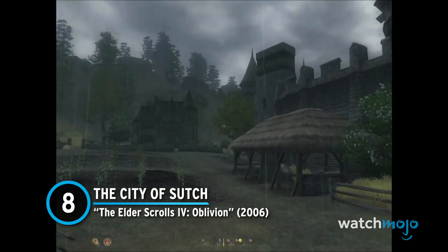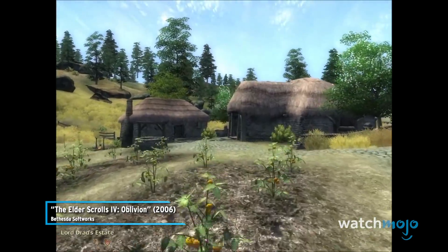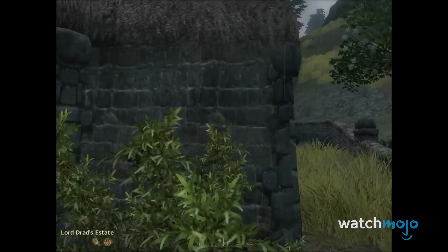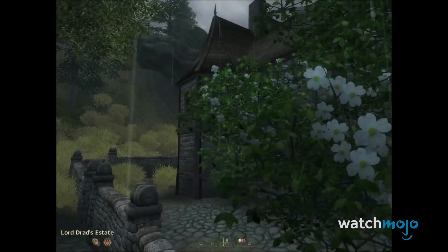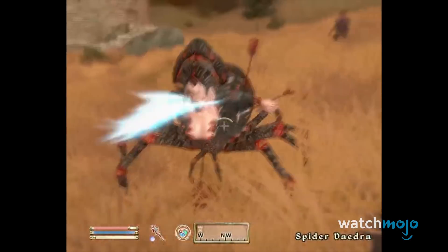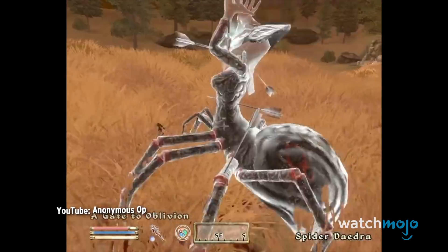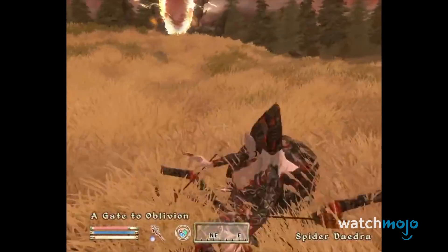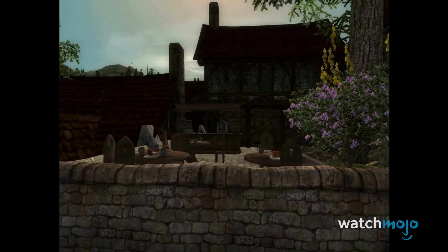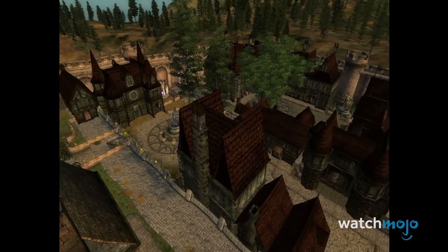Number 8: The City of Sutch – The Elder Scrolls IV: Oblivion. The team at Bethesda spent months working on this settlement, before realizing that it didn't contain any quests that made it worth visiting. Rather than spend even more time working on Sutch, the decision was made to just cut it from the game. But that wasn't good enough for Bethesda's huge modding community. Today, numerous mods exist that will return the Lost City of Sutch to its former glory. It's definitely surprising just how complete Sutch is.